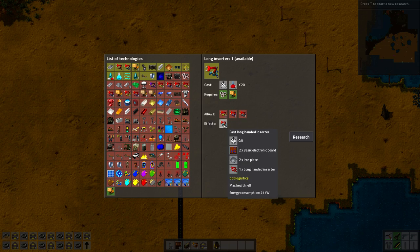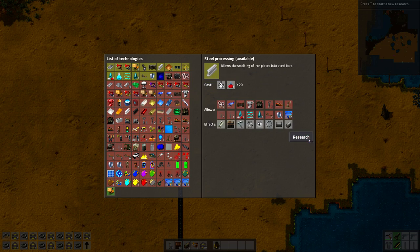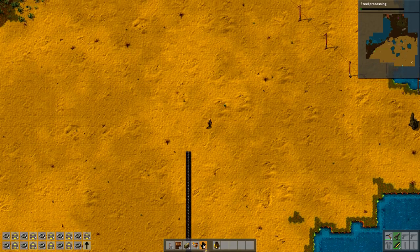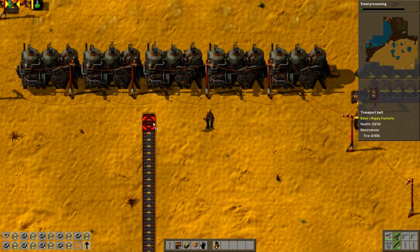What is this? Long inserters. Fast long inserter — okay, that's kind of cute but I don't need that right now. Logistics to fast transport belt — I need that probably relatively fast. Let's get some steel. Steel is good. There's so many crazy things we can do. Steel bearing ball — what the hell do I do with this? Something probably. Steel axe is going to be good.